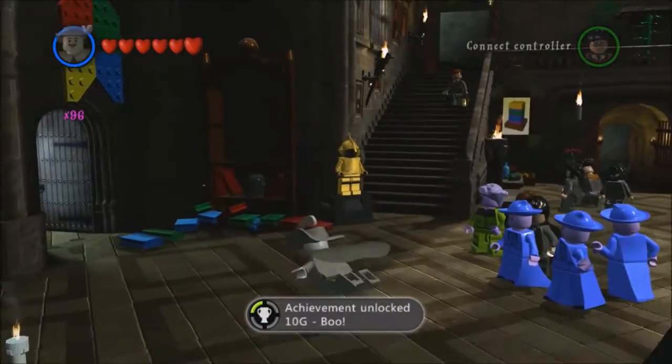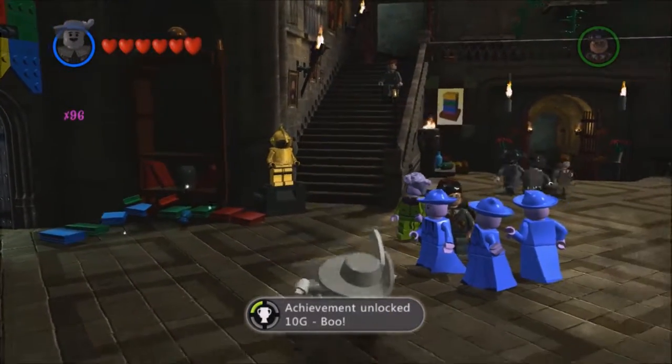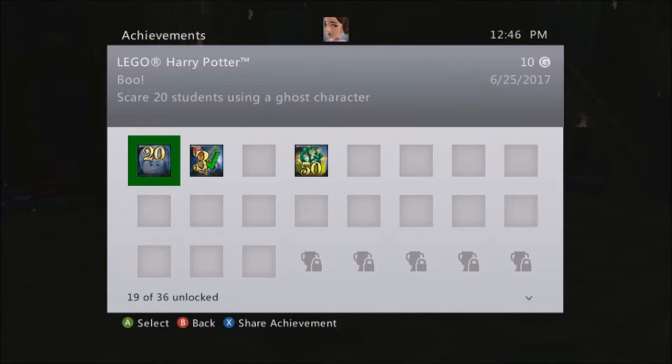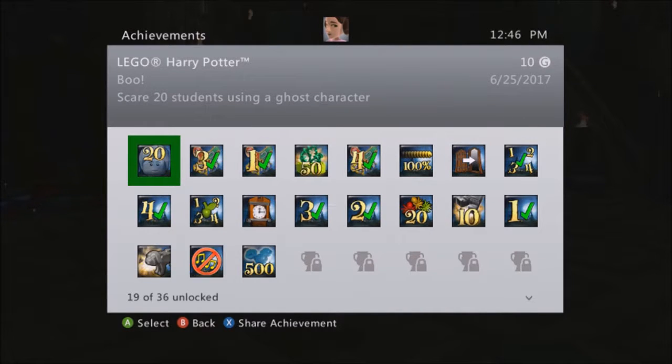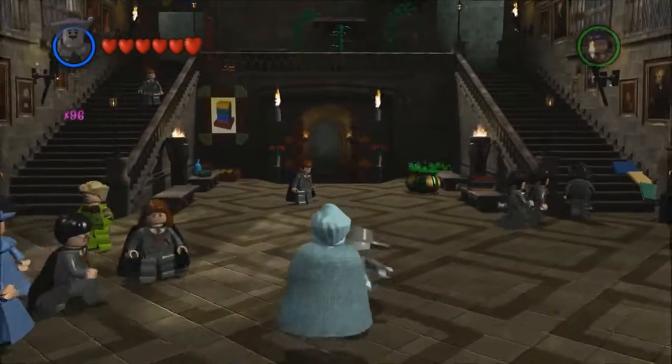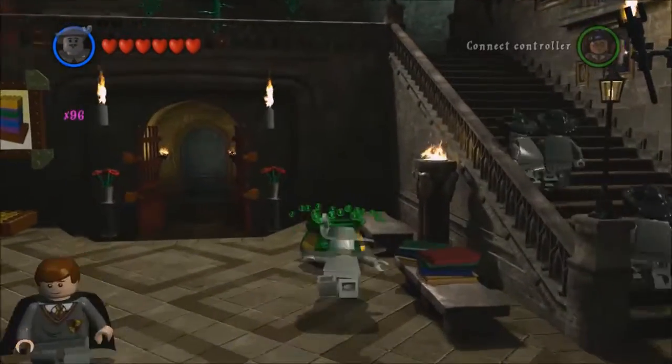There we go — achievement! Boo! 10 points, and that is for scaring 20 students using a ghost character. Yay! So at least something positive came out of this.